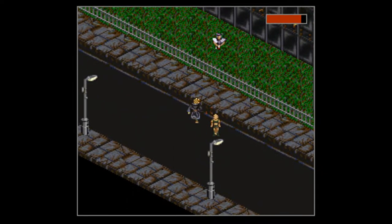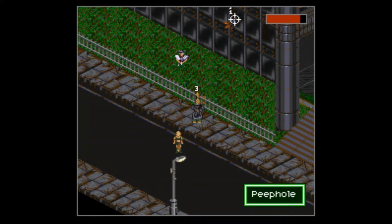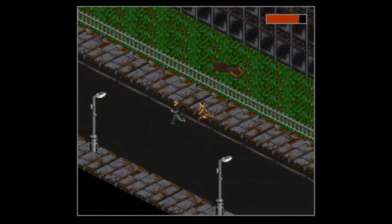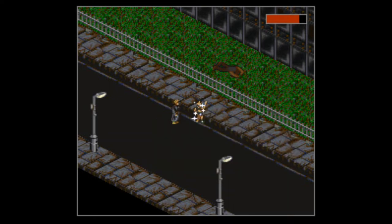I kept attacking him multiple times, forgetting that I must have put him into his third phase without realizing it, which was kind of silly. That happened to me the first time I fought him too — I got to his next phase and missed the dialogue. I just kept shooting thinking this guy has like a million HP, but you're supposed to talk to him when he says that.